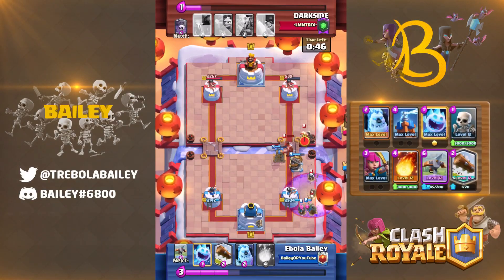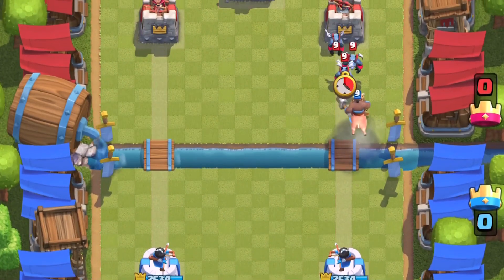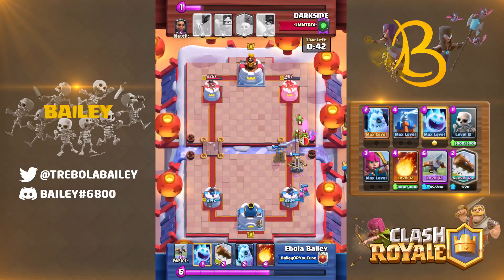In every game you play, your win condition will have some sort of counter. This counter could be something as black and white as Rocket vs Sparky, or it could be something more flexible like Minions vs Hog Rider. Figuring out what your opponent is trying to reliably use against your win condition can allow you to appropriately respond to allow yourself more damage.